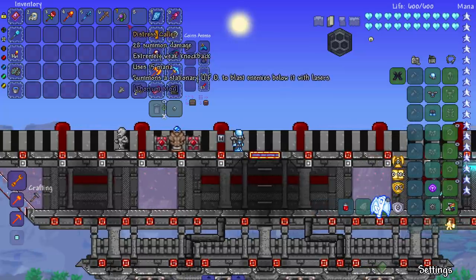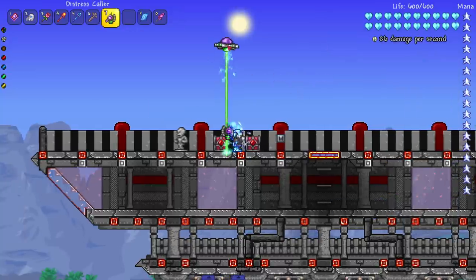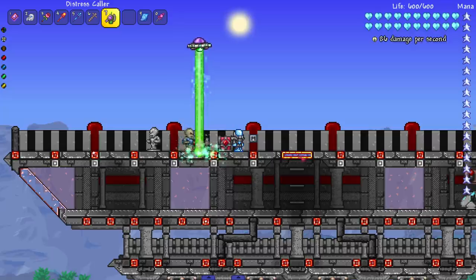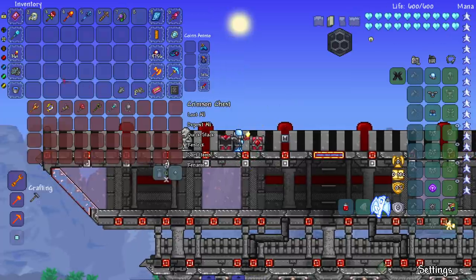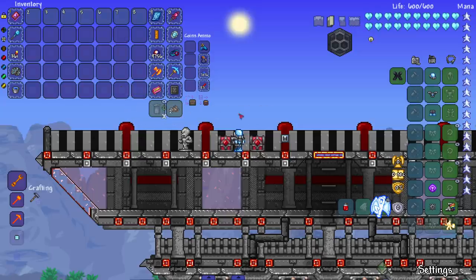And last but not least my favorite pre-hardmode one from Thorium: the Distress Caller. It's been in Thorium for a while. It summons a stationary UFO to blast enemies below it. This is a classic and it even has a cooler animation now. Beautiful — doesn't exactly kill the skeleton fast, but good enough. And that was all the pre-hardmode ones. Very nice!